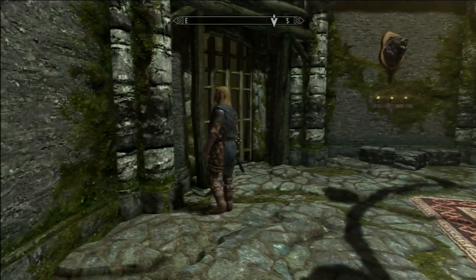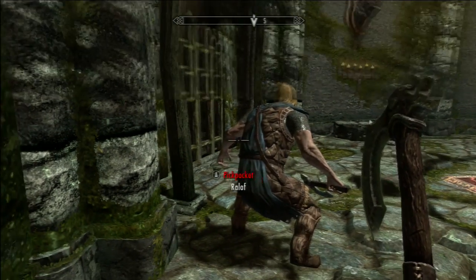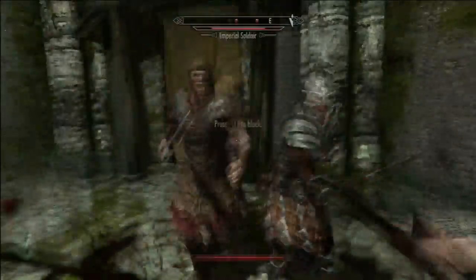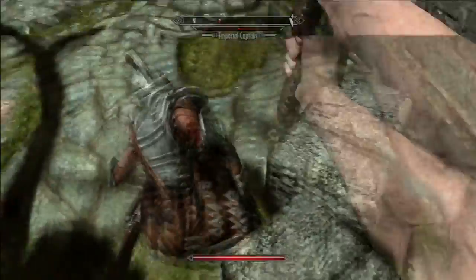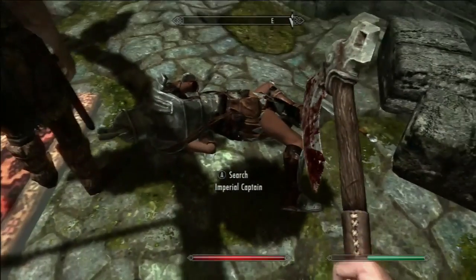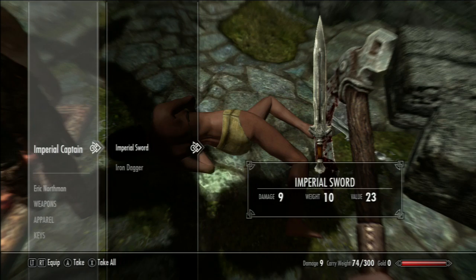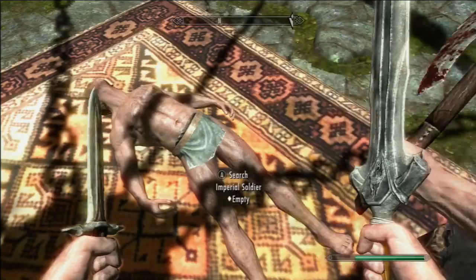Uh-oh — get this gate open. Imperials. What are you gonna get? Okay — you're dead. Are you dead? You're buffy. Ralof's a beast, but you got it. Take your key and sell all your stuff later. Stealing all your stuff too. Lead the way, let's go.